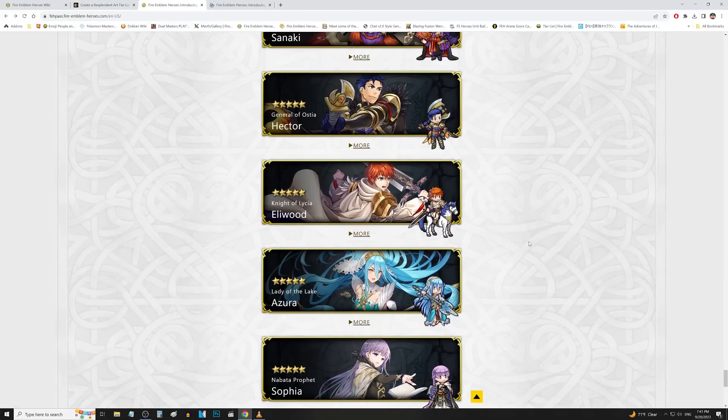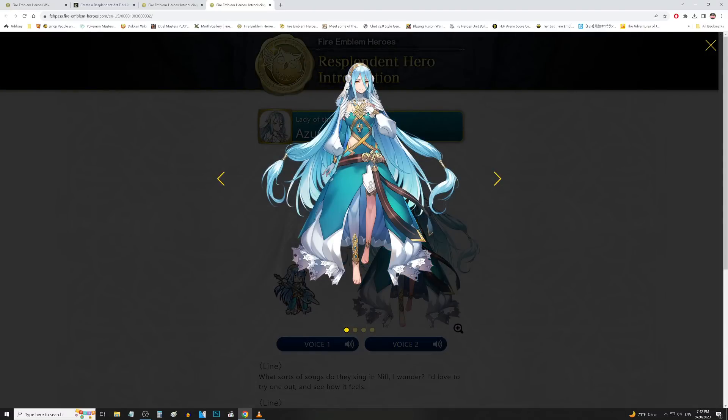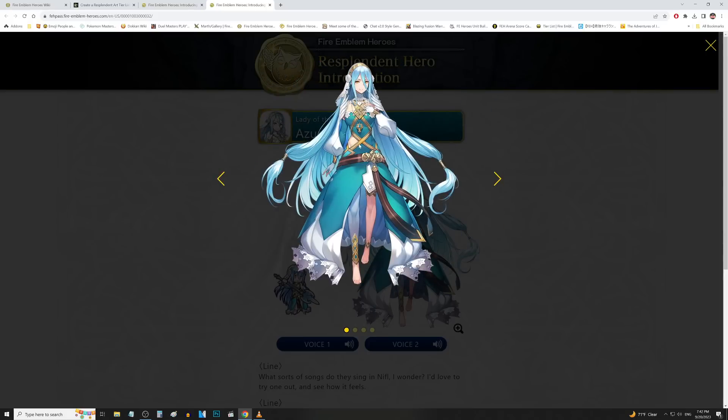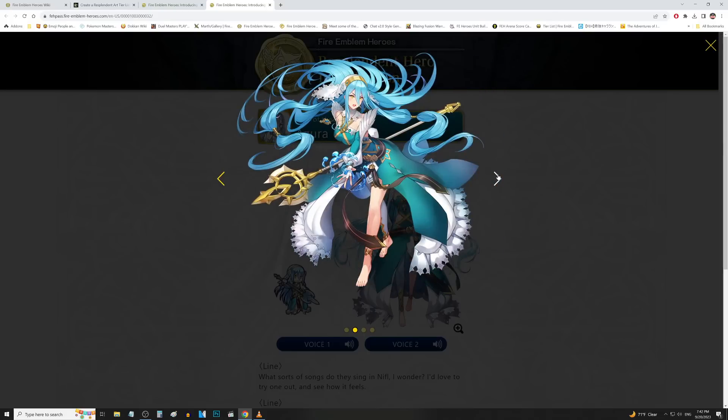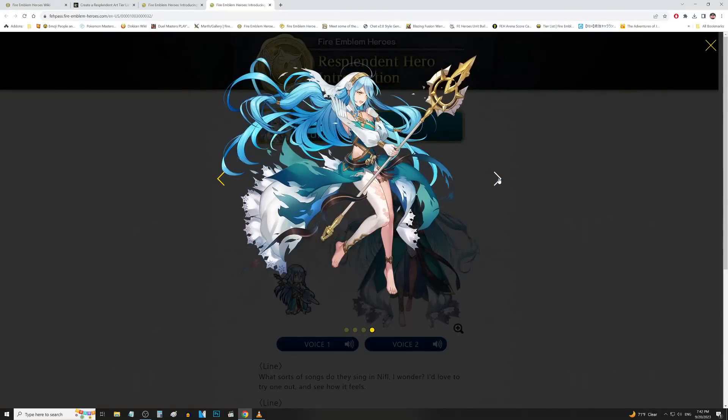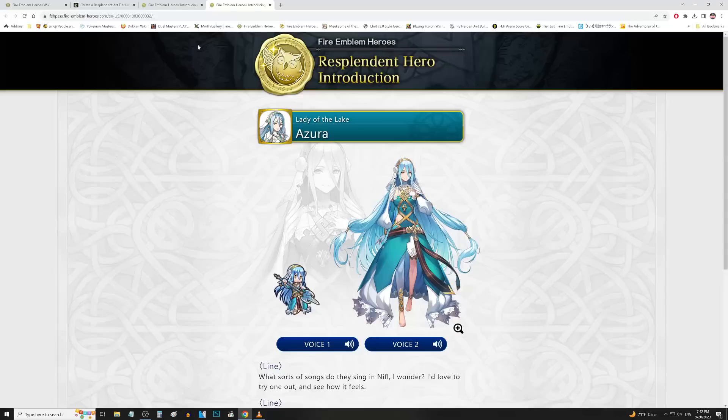Then we got Azura coming in next. I actually really like the outfit they went with. Azura's OG art was one of the few day-one arts that I thought was actually really good, so this one is more of a side grade. If you prefer this outfit over the original, you might like this one more. There are some nice details — her hair, she's got a veil in her hair, which is pretty nice. My only issue is her hands are very tiny in the base art. But I think everything else is pretty nice about it, including the special attack effect and injured artwork. I think we can put her in the good tier.